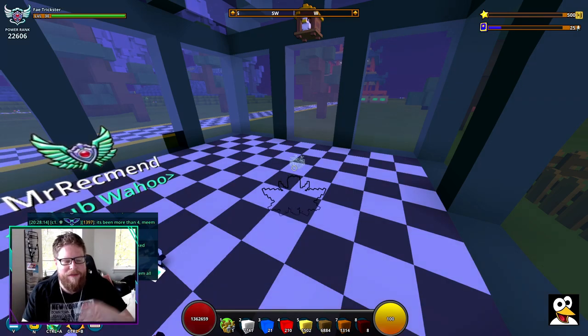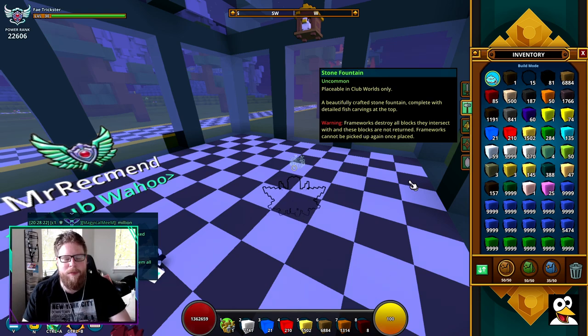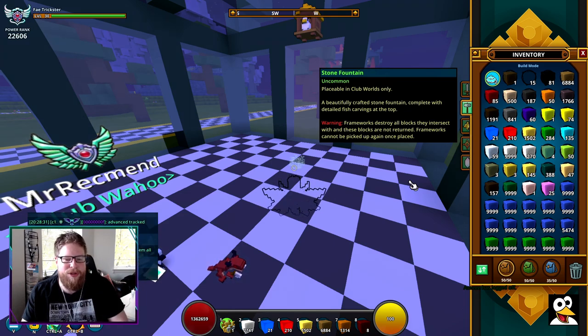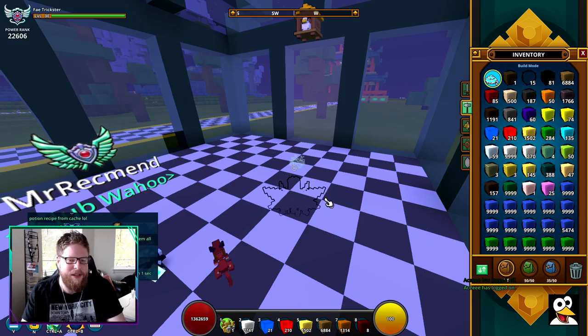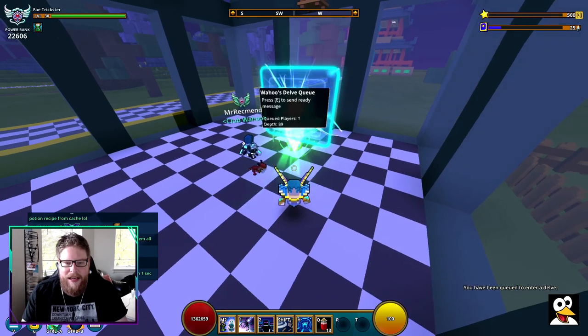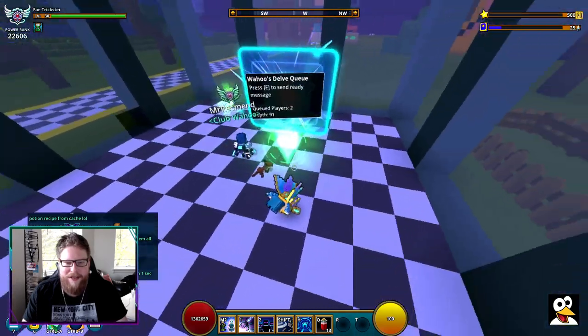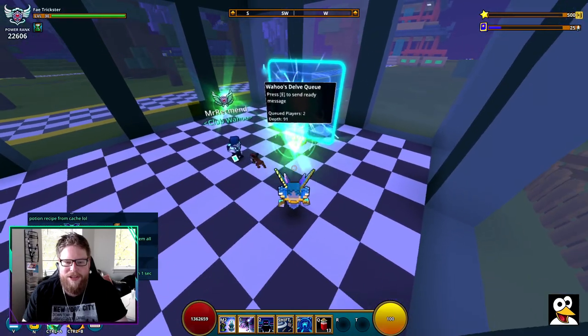I'm using my fake trickster with all gear removed — the character you sign up with sets the starting level. I'll place mine down now. There we go — it's starting at level 89. I'm going to ask Wreck to sign up too. You can see there's a queue icon above my head. Wreck signed up with his character and now it's increased to 91.